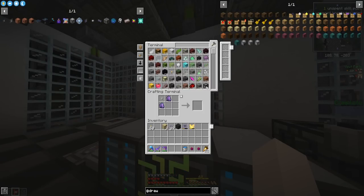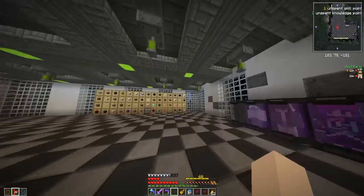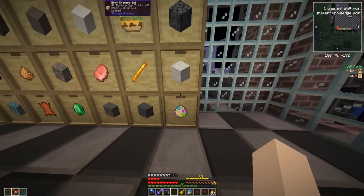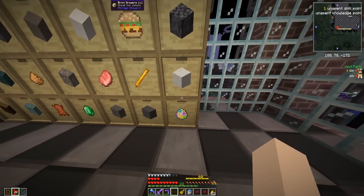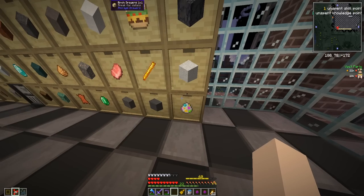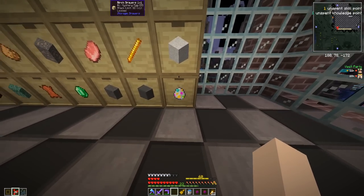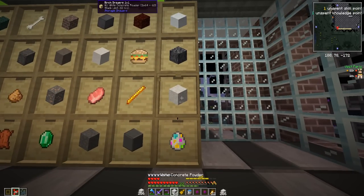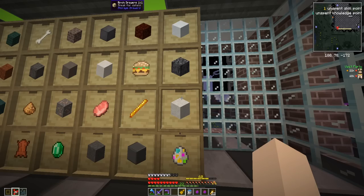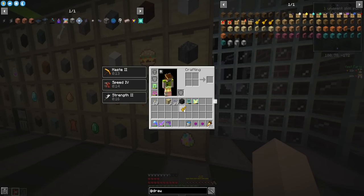Next we want to make something called a drawer key. This allows us to lock the drawers. So let's lock this mystery egg drawer — you can see the little keyhole there, that means it's locked. If we take out all the eggs, the drawer says zero but still has the mystery egg saved because it's locked like a filter. I want to make sure that if we pull out all of a type of item, it doesn't empty that drawer slot — it's like filter functionality.